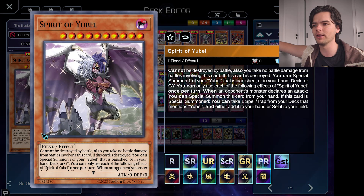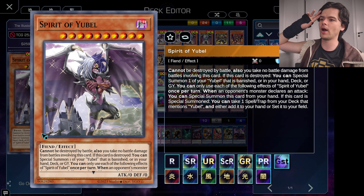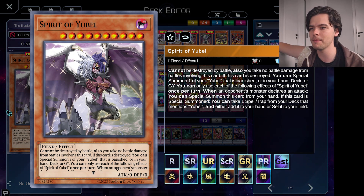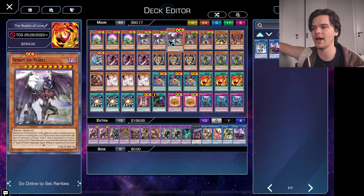Spirit of Yubel is the first Yubel Monster that we want to go into. With her effect, when she's summoned, we can add a Yubel spell or trap from our deck to our hand. So that will usually be used to search our Nightmare Pane, or if we already have Nightmare Pane, we can use it to search for Eternal Favourite as well.